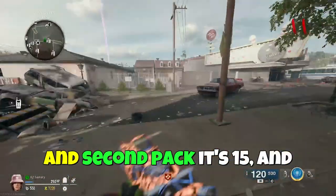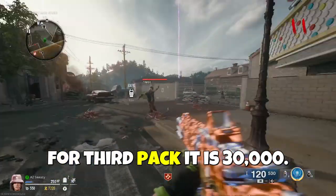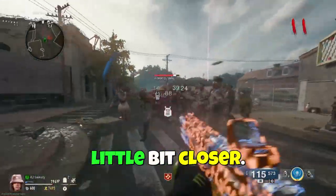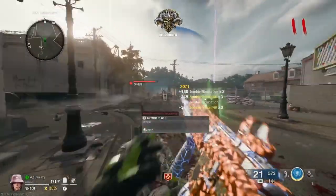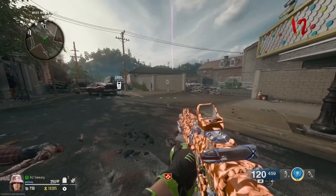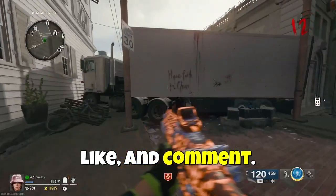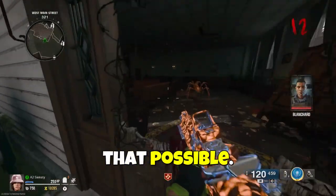For first Pack-a-Punch it's 5,000, second pack it's 15,000, and for third pack it is 30,000 — just to let you guys know. This should be 10 zombies — let's go. Hold them up a little bit closer. Absolutely demolished — that should be 10. If you guys are enjoying this video please make sure to subscribe, like, and comment, because I'm trying to get to a thousand subscribers by the end of the year, and only you guys can make that possible.